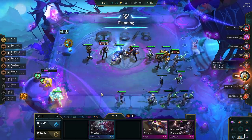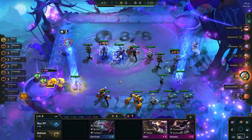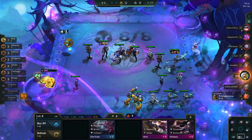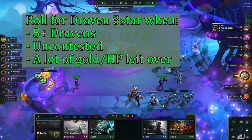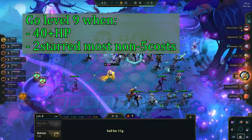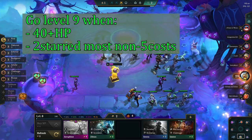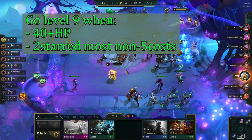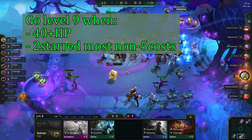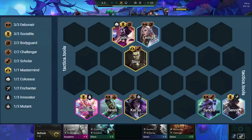Once you've hit your board at level 8, you have 2 options. The first is to roll for Draven 3-star — it's definitely a 1st or 8th kind of play, but since you don't get much out of going level 9 with this comp, it's the preferred play in most cases. Only do this if you have 5 or more Dravens, you're uncontested, and you have enough gold and HP to do a second large rolldown later. The second option is to go level 9, which requires you to be relatively healthy — typically 40 HP or more — and to have 2-starred the vast majority of your non-legendary units. If you're high rolling and able to go level 9 with a lot of gold, the most capped version of this comp is very expensive but incredibly powerful.